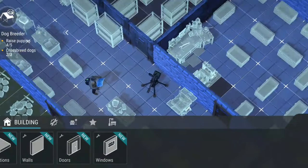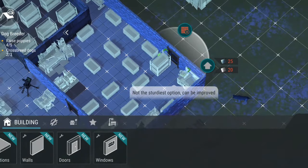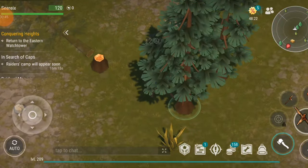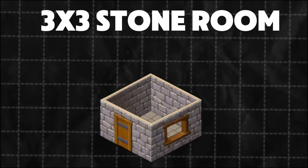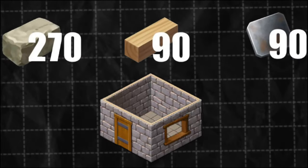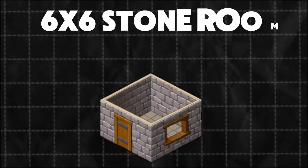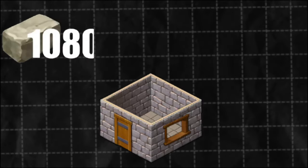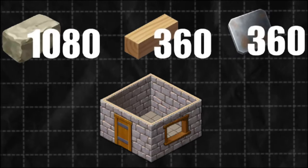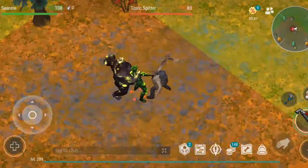Base building is where most players will sink a huge amount of their resources. To build a relatively strong base, the materials required are massive. Every day you'll be farming in resource zones just to upgrade your base from wooden walls to stone walls, and that's just the beginning. Let's say you want to build a 3x3 stone room, which is the standard for storing valuable loot. For that you'll need 270 stone, 90 oak, and 90 iron plates. But a 3x3 room is tiny. To build a more practical 6x6 room, you'll need 1,180 stone, 360 oak, and 360 iron plates — a staggering 54 stacks of stone and 18 stacks each of oak and iron. You can easily spend countless hours in resource zones just to gather enough for a single room.